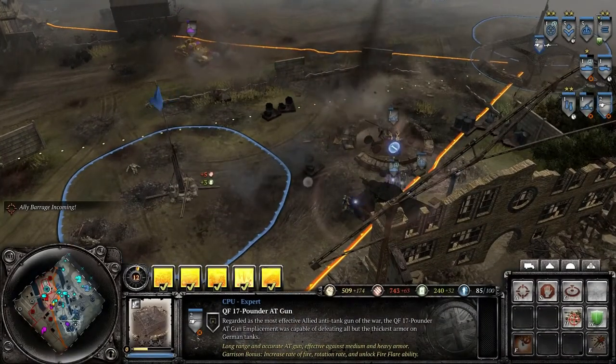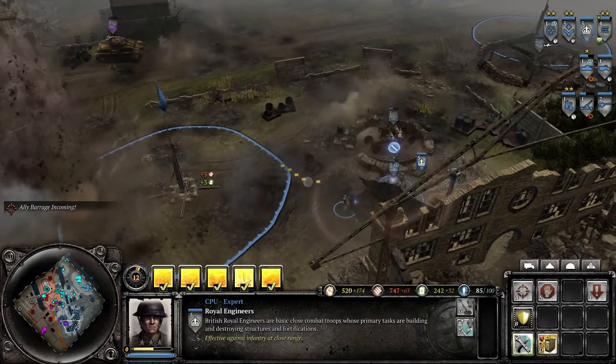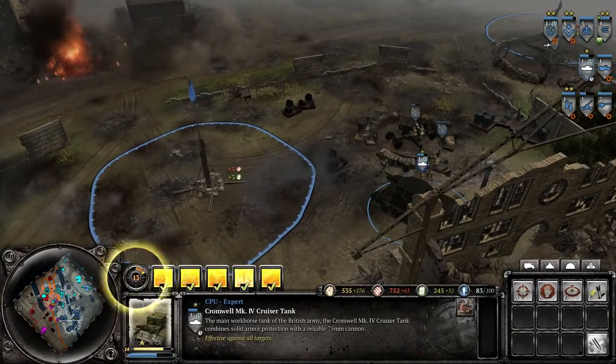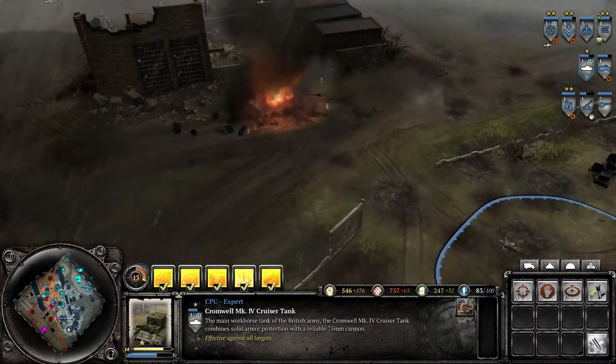One of the things we try to do at Relic is to deliver really varied play experiences, especially on the Company of Heroes franchise. We're adding the British to the existing four armies, and now we have five really unique, really distinct armies to play. They all feel and sound and act differently, and they all appeal to maybe different kinds of players. The breadth of the experience really gives us this World War II platform that we've been striving for.